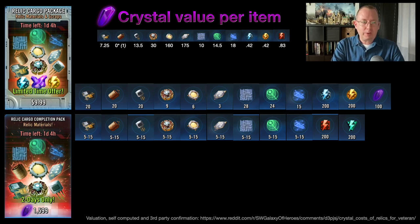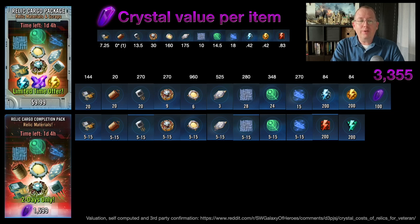Breaking it down per kit — 20 of these, 20 of these, 20 of these, 9 of these, and so on — the cargo package has an approximate value of 3,355 crystals. Now, some of this is debatable: signal data depends on how many you land per roll or per 50-crystal refresh. The energy is not debatable — you get 120 energy for 50 crystals, so roughly one and a fractional refresh. Take this with a grain of salt, but it's a good baseline for comparison.